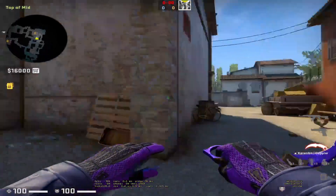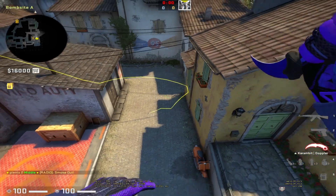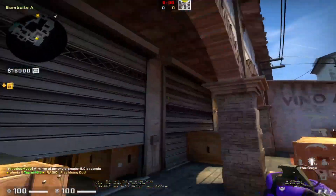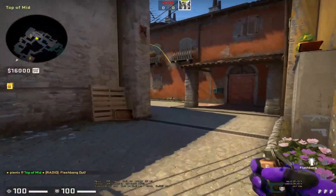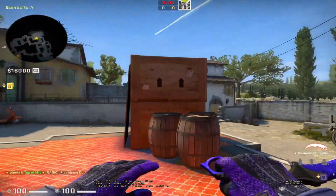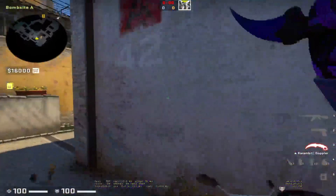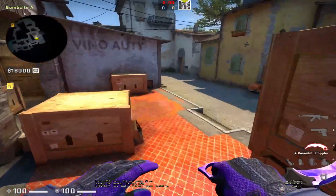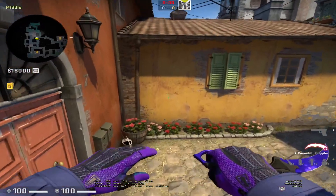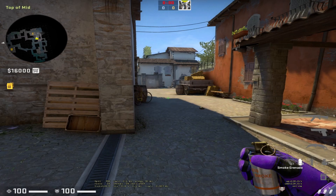You also need to know this smoke to execute A if you're ever coming A-moto. Instead of throwing useless flashes, learn this entry flash — aim in the middle of the window, jump-throw, then look toward bark. When the flash pops you're running into the site, so it blinds any side angles and even pit if he's holding across the site. It's a good entry flash. For coming up short, the main thing is mollying pit, but some people like to smoke in front of it to let you cross the site.